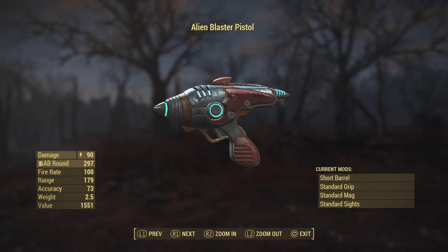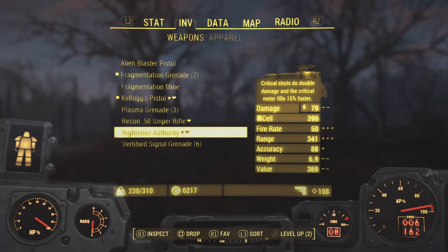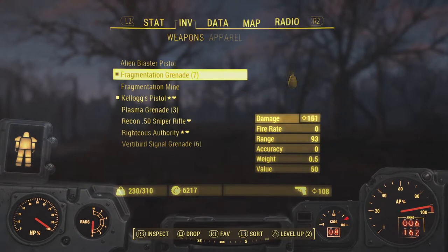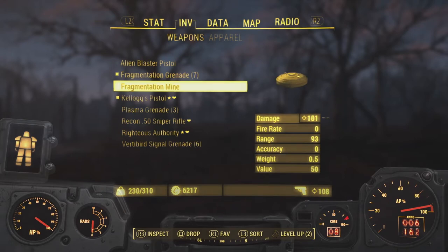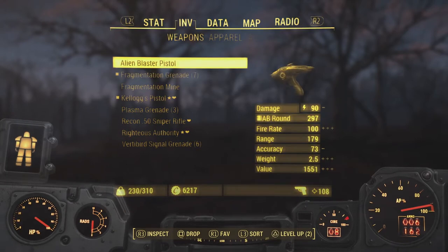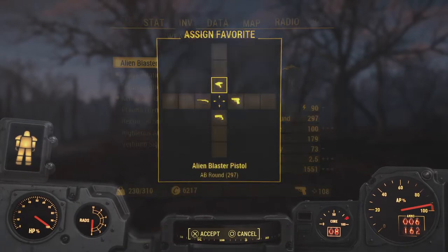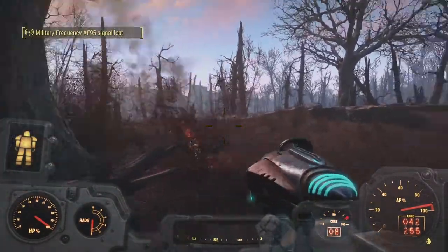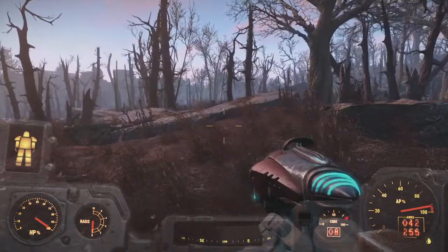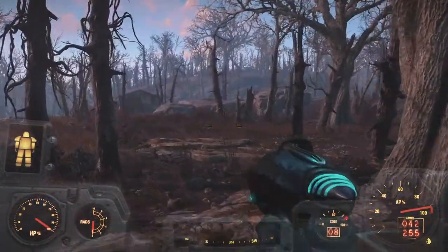From the alien you get the alien blaster. It does 90 damage, which is pretty good, and comes with 297 rounds. I'm going to favorite this thing. Righteous Authority is 79 damage, and the alien blaster is 90, so it does less damage than Cait's pistol but the fire rate is 100 — a lot higher. It also has a lot of ammo in the clip, which is nice. I'll rock this thing for a bit.